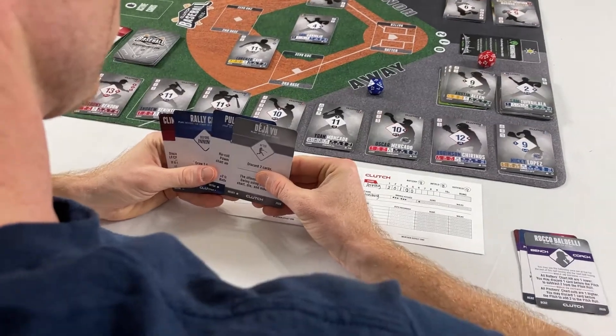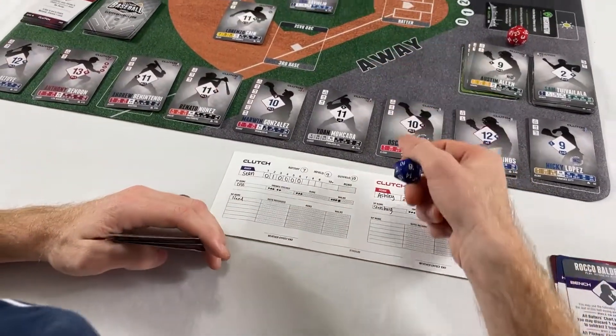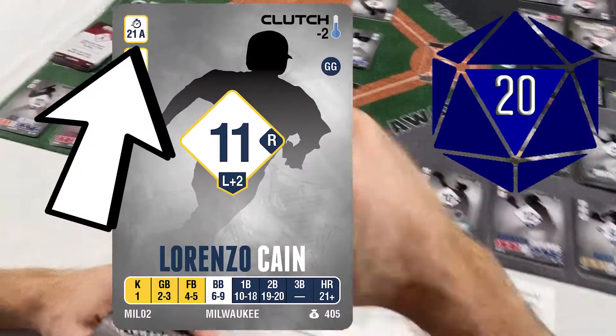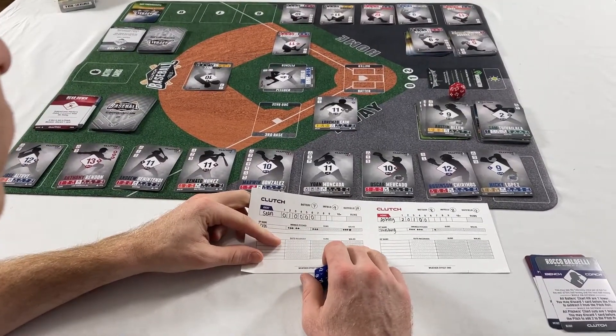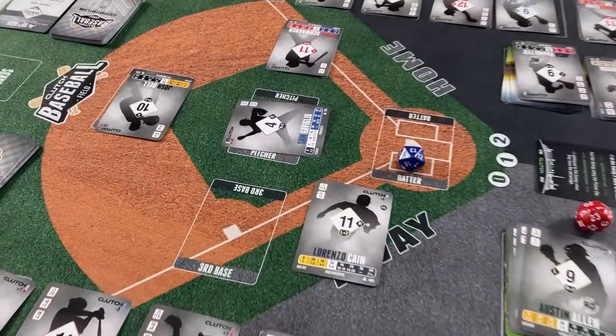The defensive throw is made using the defensive manager's infield rating and the regular 20-sided die roll, versus the baserunner's speed. The batter and all other baserunners are automatically safe. If the throw is higher than the baserunner's speed, he's out. If it's tied or less, he's safe, and all other runners are safe.